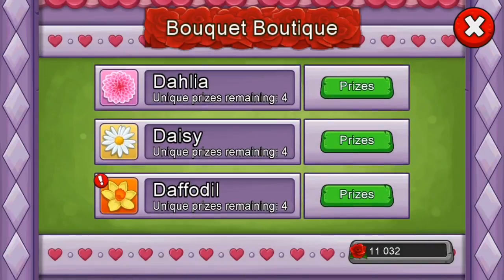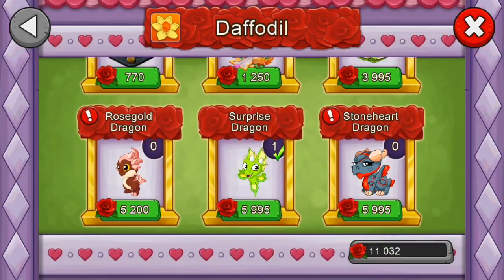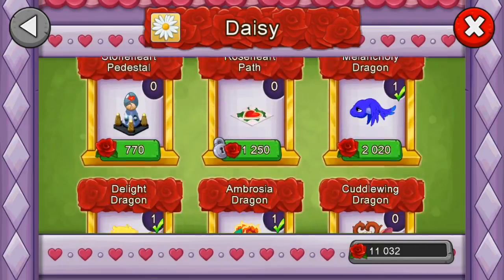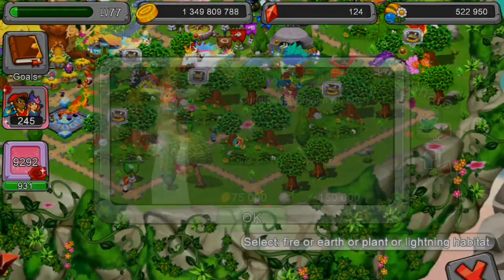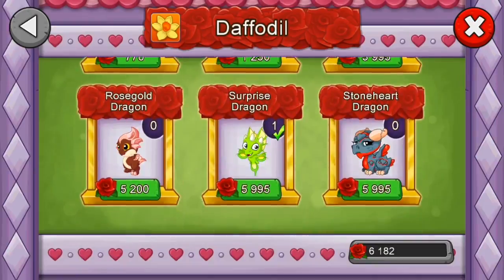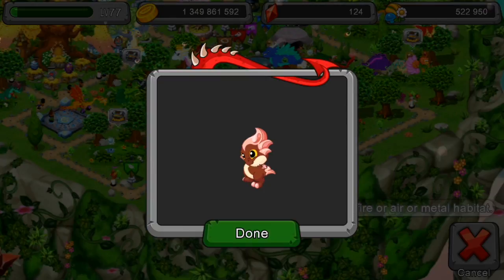Now let's see what the Rose Gold is — plant. This is a very funny combo. Let's see here: the Coddlewing dragon. Oh, look at that cute thing! And now we're going to buy the Rose Gold dragon. Do we have it? Yes!